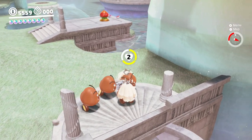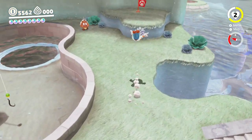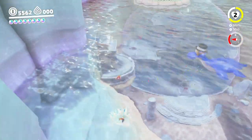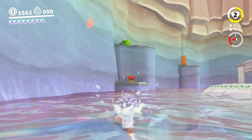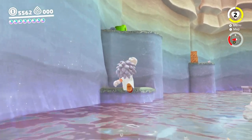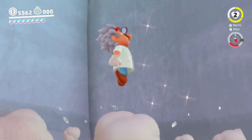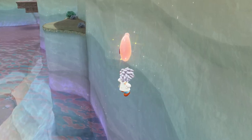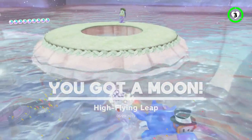Not much in terms of what the moon block unlocked. It's like right above there - I think you need the flower to get to that if I recall correctly, or maybe use a fish, but I'll try the flower first. I keep missing that! Maybe that's why I was doing so badly with the jumps - I was just mistiming or misaiming my shots. High-flying leap is done.